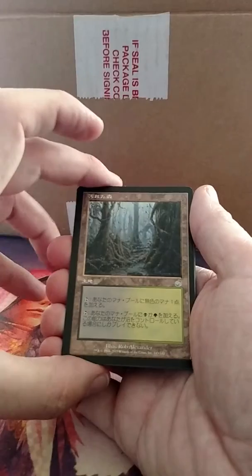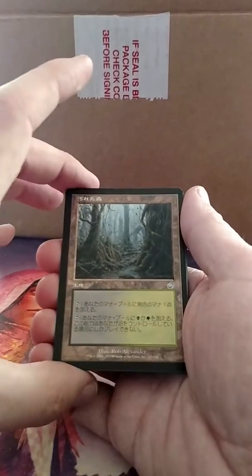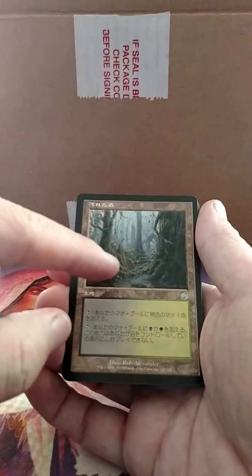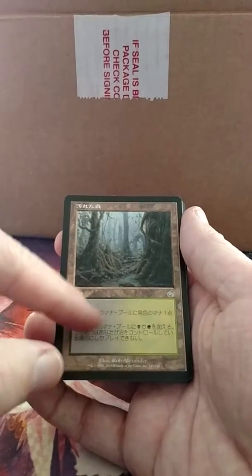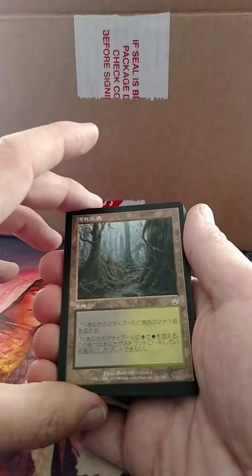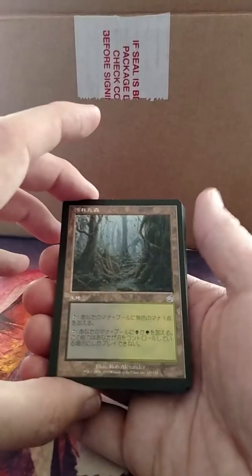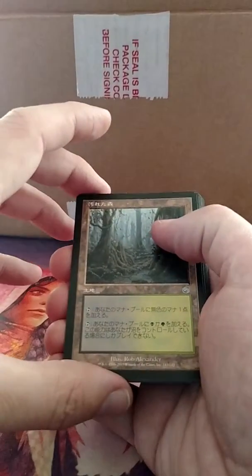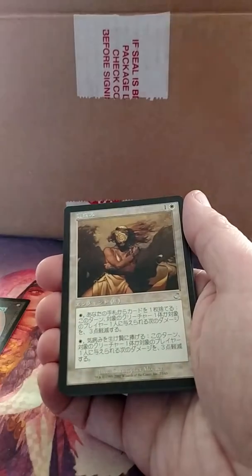So this is Tainted Wood, I believe. Torment was a very black heavy-focused set while the set after it, Judgment, was very white and green. There's a cycle of Tainted Lands — I think as long as you control a swamp, it taps for either of those colors, otherwise it's just colorless. Mana fixing wasn't very good until Onslaught came out when you hit the Fetch Lands, but for black these were pretty good. The Tainted Isle was used in Psychatog, which was the big standard deck at the time.